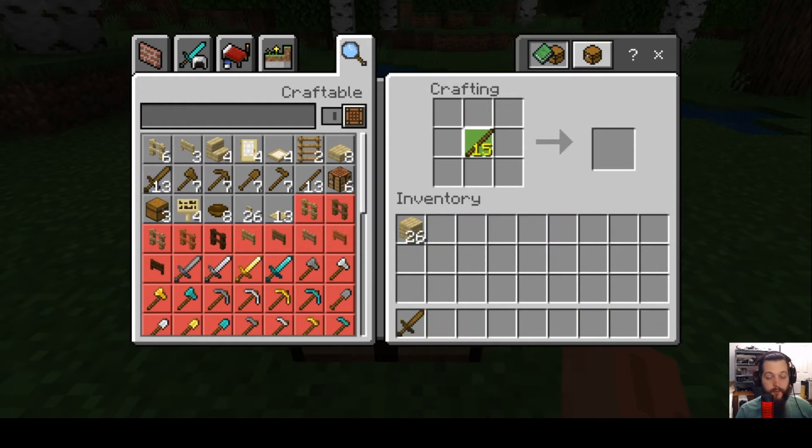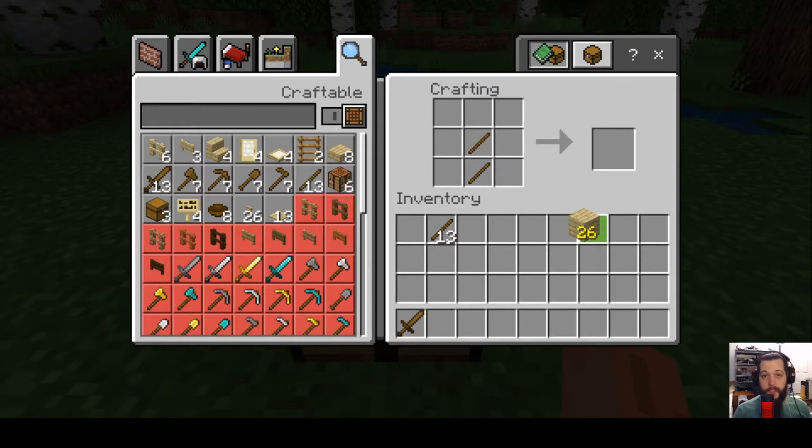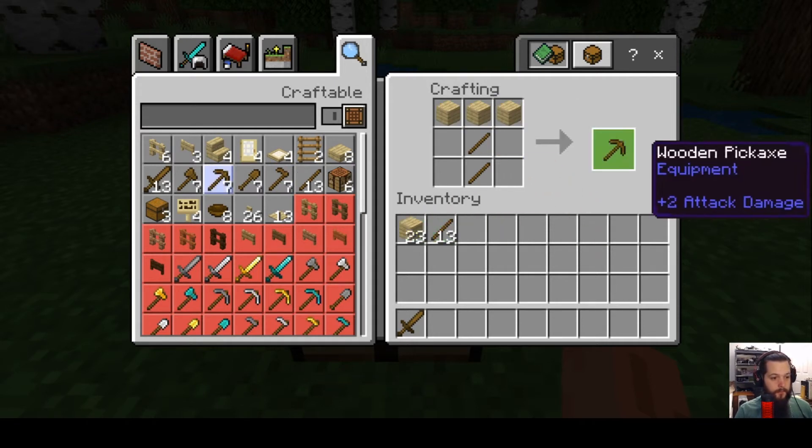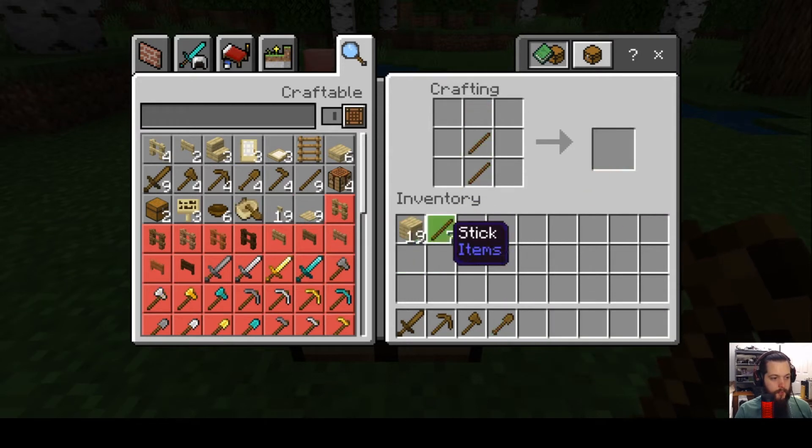For the rest of the tools you'll use two sticks. For a pickaxe — so you can mine coal and iron for better tools — place three planks on the top row. Then create an axe to help get more wood, which takes three planks in an L shape on the side. You'll also need a shovel, which takes two sticks and one plank. For gardening, create a hoe using two planks on top. Those are your basic tools.